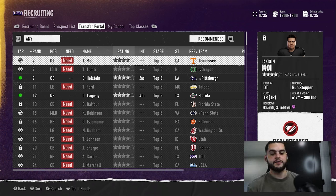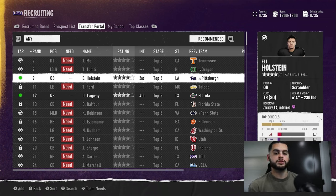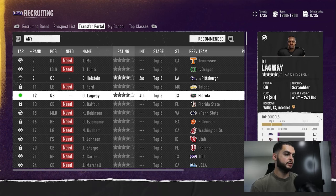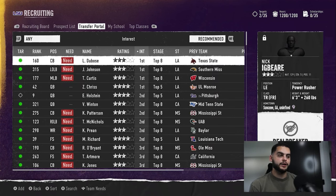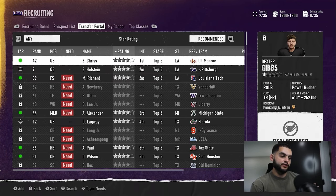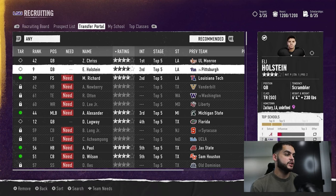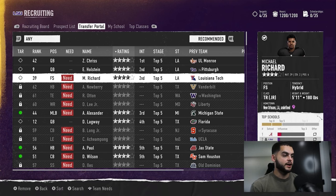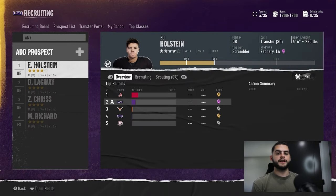Looking at the top of the board at the four stars ranked players — the number two player has a deal breaker in playing style, same with the next guy. The first one's a quarterback so we'll start by recruiting against Alabama. Let's recruit Lagway since we need a quarterback. You can also go to sort by interest — here Chris actually wants to play for us, and you can get some easy four-star free safeties that kind of want to play for you too.